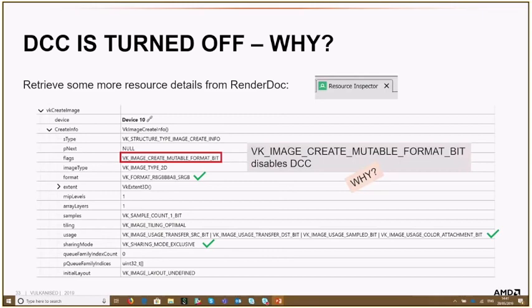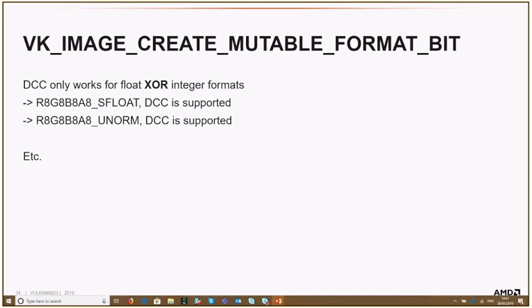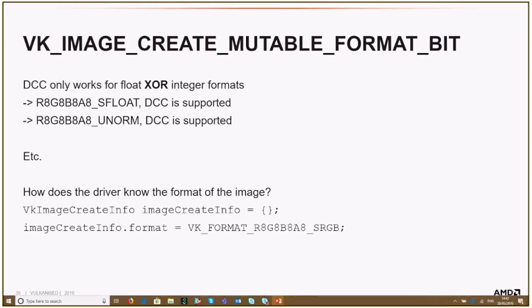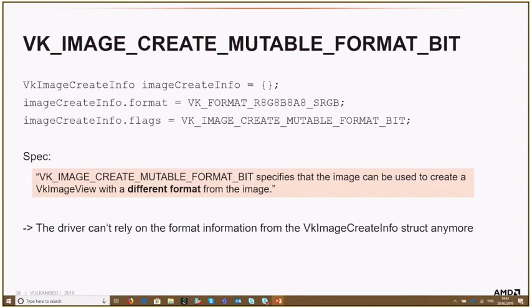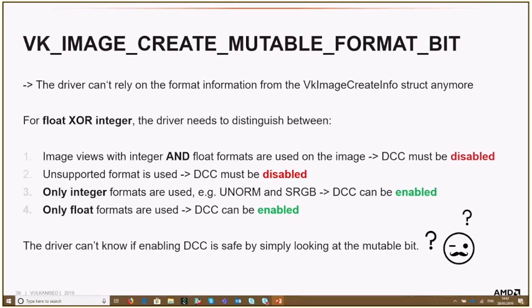Why does the mutable format bit disable DCC? When I talked about format support, I wasn't fully precise: DCC only works for exclusively float or exclusively integer formats. If you only have one format — float or integer — that's fine. But the mutable format bit, per the spec, means you can have an image view with a different format. This makes it impossible for the driver to rely on the format info from the create info, since it can't tell whether you'll mix float and integer formats.